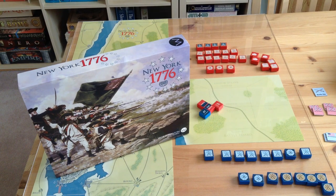We're going to take a look at New York 1776, designed by Grant and Mike Wiley in 2014 and published by Worthington Publishing. Before we take a look at the game in particular, I'm going to make a few comments on block games in general.